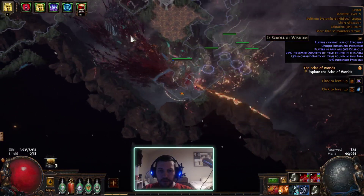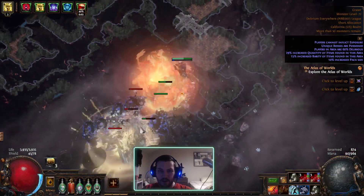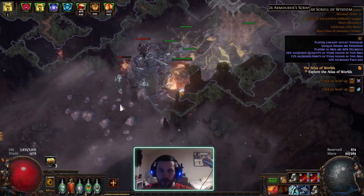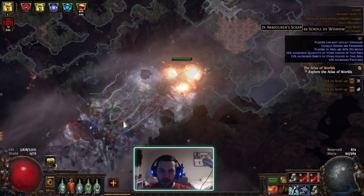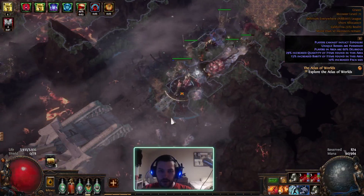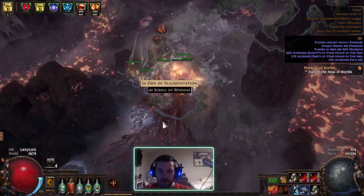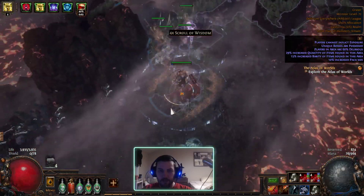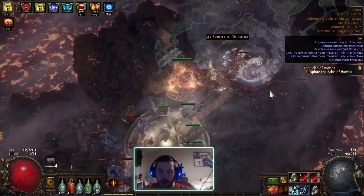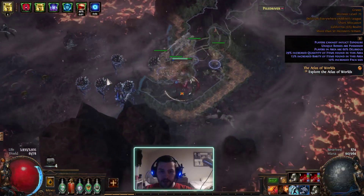We're slowly but surely getting through it. This obviously isn't the fastest clearing build to begin with, but on Delirium it's tough for anything until you get to a certain point. I'll probably get to the point where it's a pretty fast clearing build, but I need to get my Righteous Fire low life setup — there's a lot of stuff still left to be done. My six-link is going to go a long way, and also my last ascendancy will help as well.